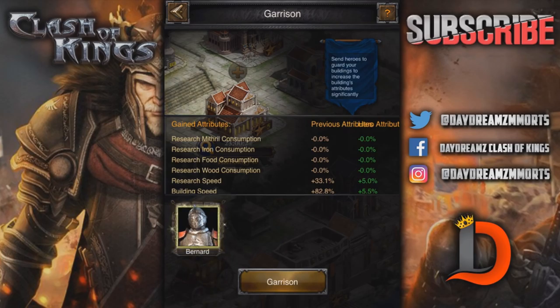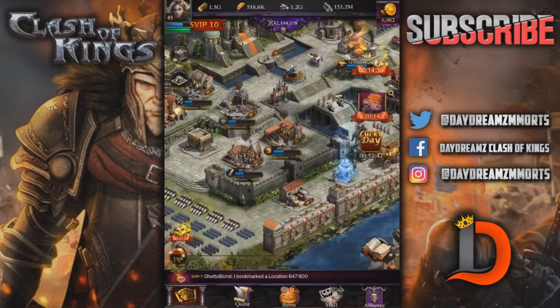This is another edition of the Hero Palace building, where you can get your heroes. Bernard - the whip wielder - you can place your heroes inside of buildings and then you get the buffs from it. Bernard's got 5% research and 5% building. Right now I've got 33% and 82% on research and building speed, but when I add him it gives 5% to each and 5.5 to building. Let's check each building.